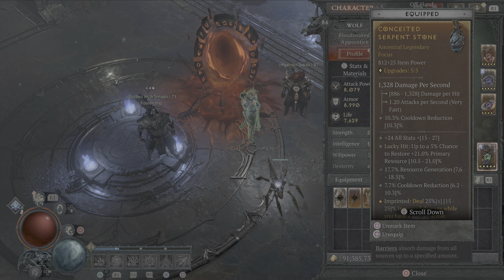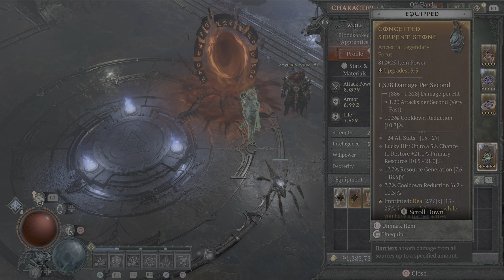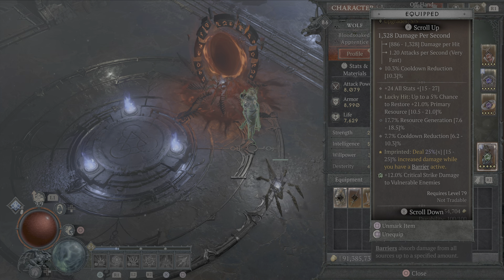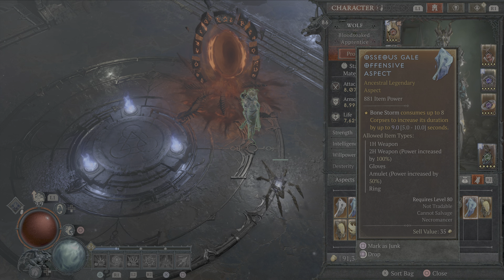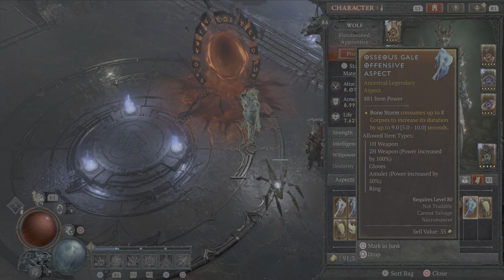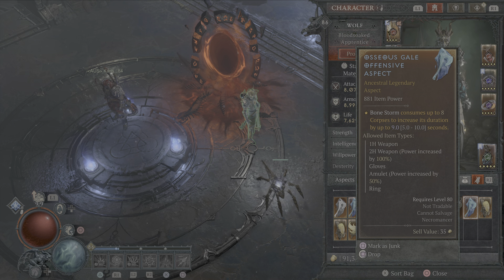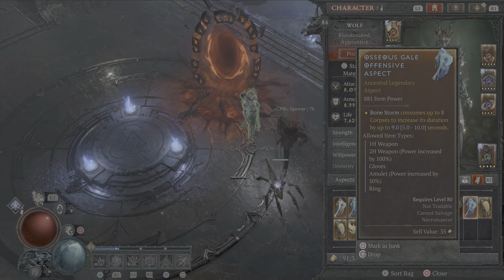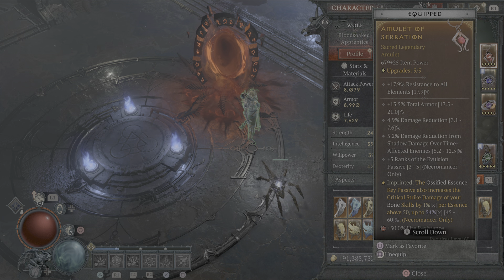On my focus I've got absolutely everything I want - I just want to find better rolls. The all-stats affix is phenomenal, lucky hit chance to restore primary resource, resource generation, and cooldown reduction are great. I'm not completely sold on the Conceited aspect. I'm even thinking about using something for survivability - putting your Bone Storm on it consumes corpses, which triggers Flesh Eater for a huge 40x damage multiplier. It also extends Bone Storm by a further nine seconds - on a gold roll that's ten seconds, so you've got Bone Storm up for a huge amount of time.